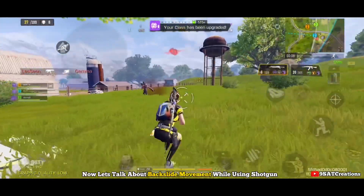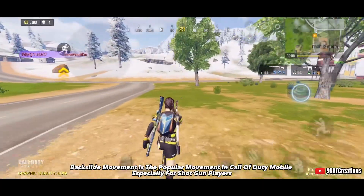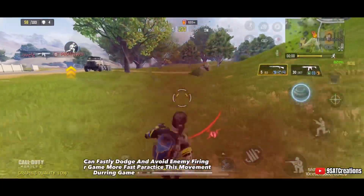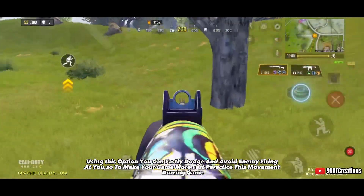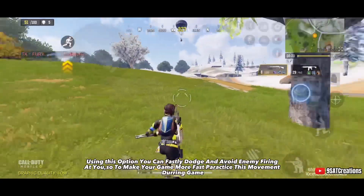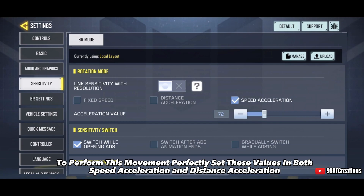Now let's talk about backslide movement while using a shotgun. Backslide movement is the popular movement in Call of Duty Mobile, especially for shotgun players. Using this option you can quickly dodge and avoid enemy firing at you. To make your game more fast, practice this movement during the game.